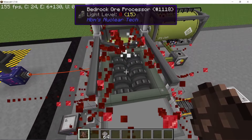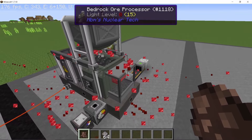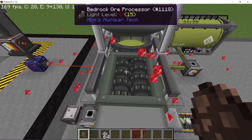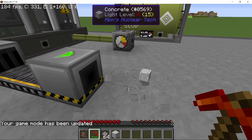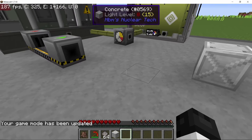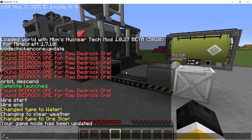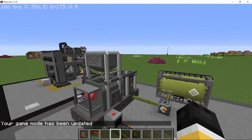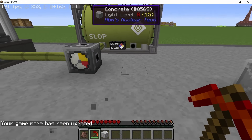Also, the shredders do shred, so be careful not to fall in them. This was the bedrock ore from the chunk I mined out. Now I am going to process the second bedrock ore, which was very poor and poor in all of its properties. Once both processings are done we can compare. Each operation will give 1000 millibuckets of slop, so make sure to have a tank for that.